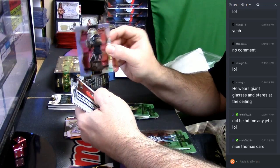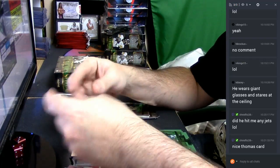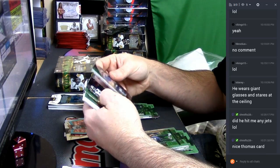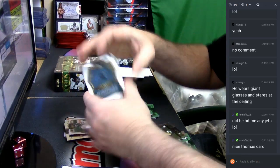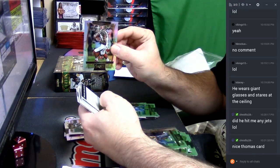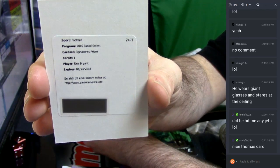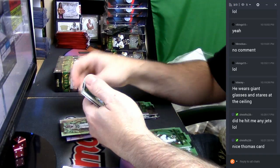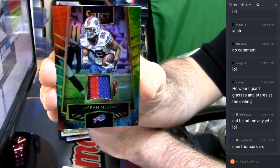Not a bad bunch. Jordan Payton out of 199. Die-cut Patrick Peterson blue. Devonta Booker rookie Refractor. Mike Evans Refractor. Prism signatures Dez Bryant — not a bad card. Jalen Ramsey Refractor, seven out of 25, three-color. Camo tie-dye with LeSean McCoy.